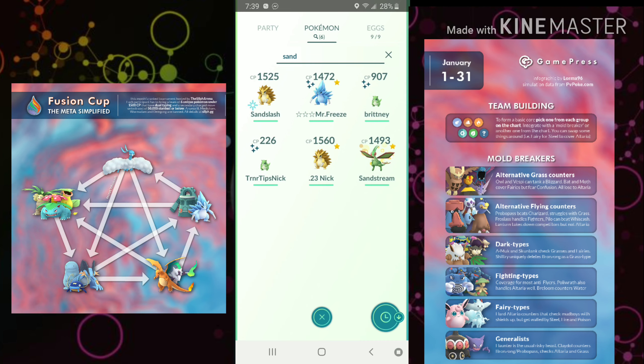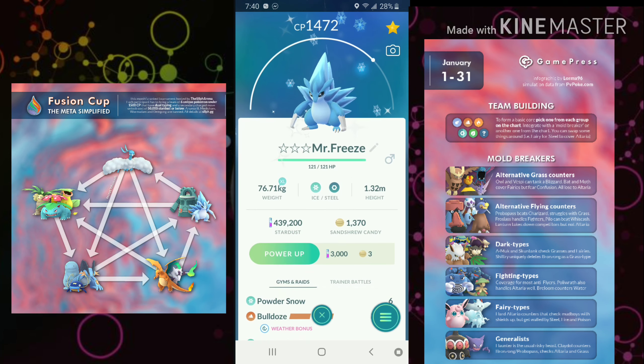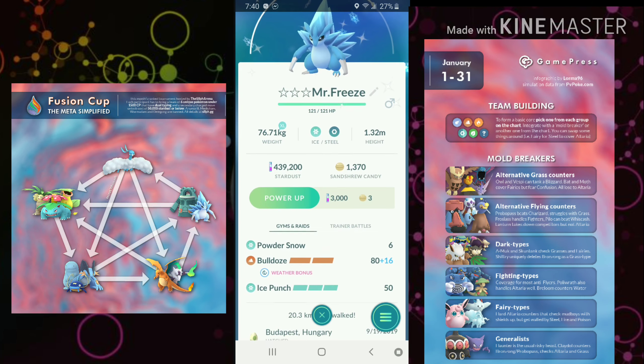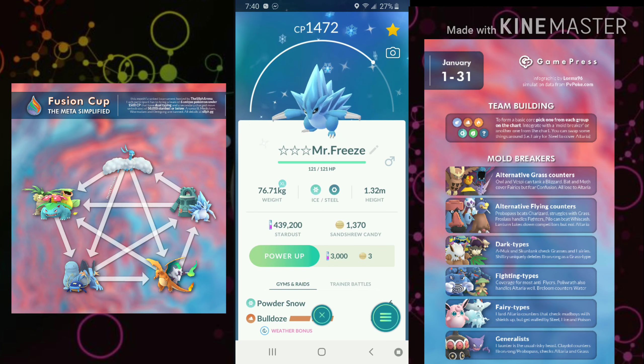There is a lot to talk about with Alolan Sandslash. Every one of his movesets is really viable — Powder Snow or Metal Claw as the fast move, with charge moves including Ice Punch, Bulldoze, Gyro Ball, and Blizzard. What I've always really liked is Powder Snow, Bulldoze, and Ice Punch, and it's really good in this meta too. The combination of Powder Snow and Ice Punch will rip through Altarias. Bulldoze gives good coverage in mirror matches, against Bronzong, and against Poison types. He only really fears Fire and Ground — what a good mon.